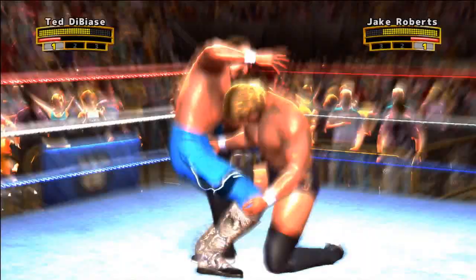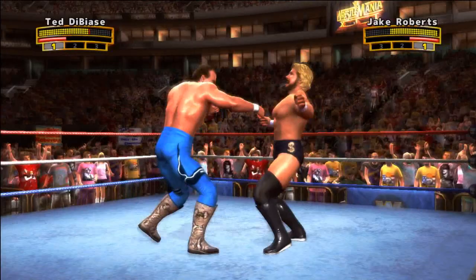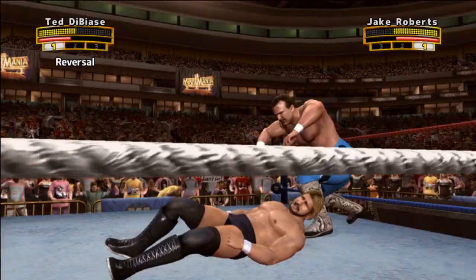Let me do something flashy here. So the first thing you'll notice is underneath the life bar there's a little one, two, three indicator — that's what we call your chain status. The more you beat up your opponent and the better you do in the match, the higher that will go. When you crest into level two or level three, you can start performing more powerful moves, and at level three you access your finisher.